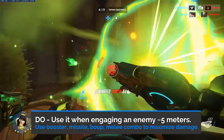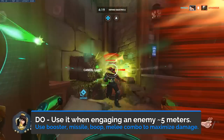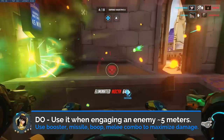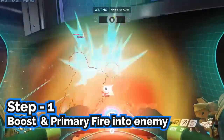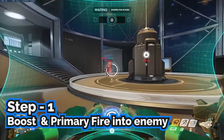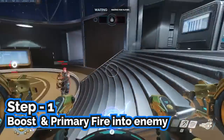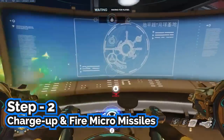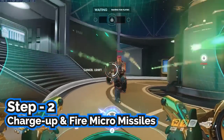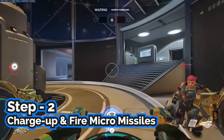Do use it when diving an enemy. Ideally, you want it to fire around the 5 meter mark. You want to utilize the D.Va engagement combo for maximum effect. The first step is to boost and primary fire into the target, aiming near the head for maximum damage. During that time, you're also supposed to be charging up and firing your Micromissiles. Start warming up your missiles around the 10 meter mark, and by the time you are within 5 meters, you should already be shooting out your missiles.